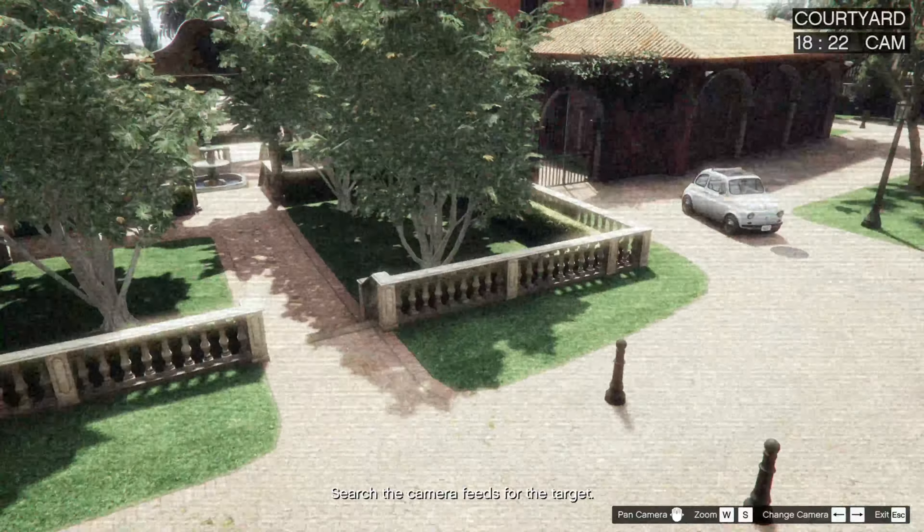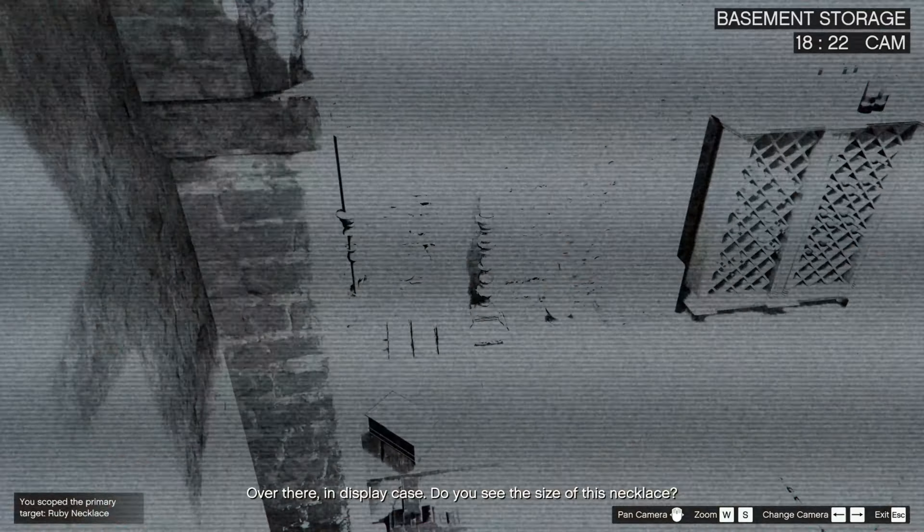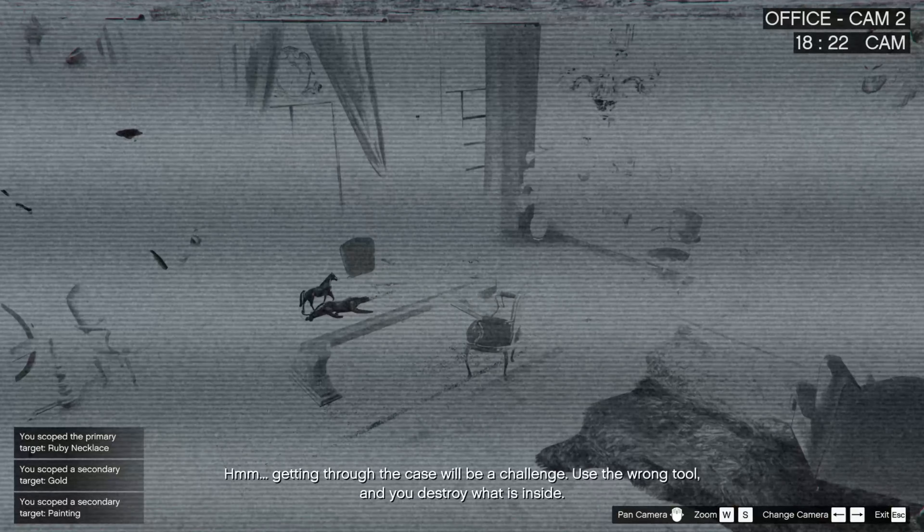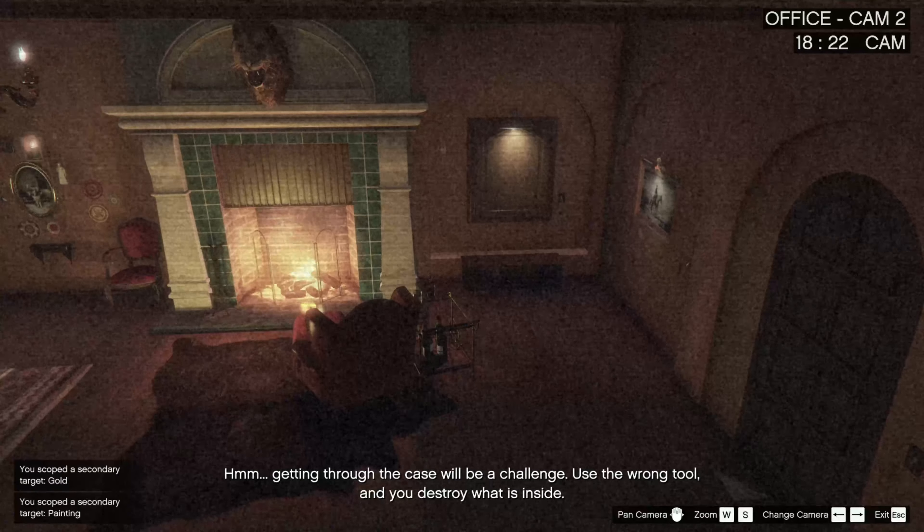So this is my second attempt and you have to follow all the steps which I showed you previously. For the primary target, we did get the ruby necklace. Let's have a look in the office — we also get one painting, but we did not get double painting.